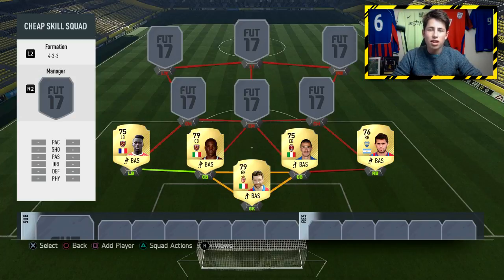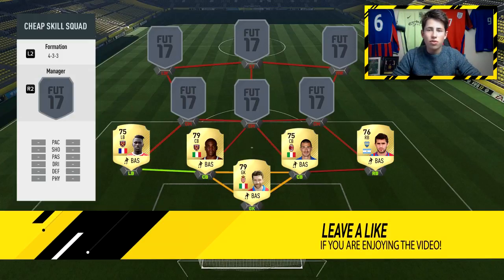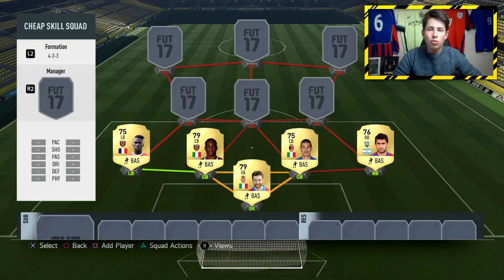Next in the team we've got Ogbonna, Italian centre back playing for West Ham — a very strong and tall centre back, very good at defending when it comes to winning headers. And next up we've got Romagnoli, a really good young defender with a lot of potential. Chelsea actually wanted to sign him in the transfer window, and he's a solid defender right there.